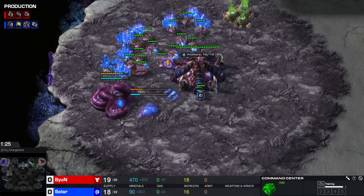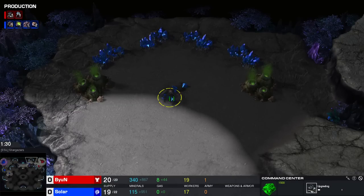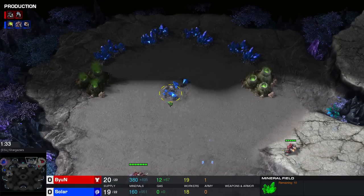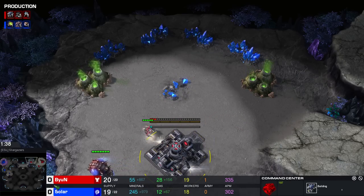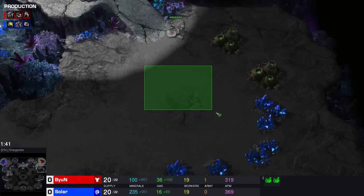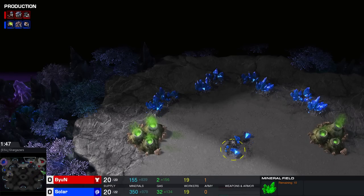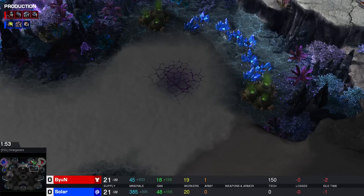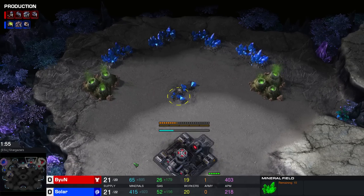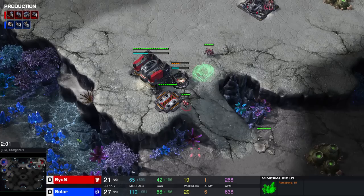We'll be playing on one of the new maps called Stargazer. Stargazer has an inside base, or a pocket base as we would call it. This base has two 10 mineral patches that can be mined. It has a relatively easy third base as well. I've seen this base being taken as the natural, as the third, and even as a fourth base, where Terrans take it as their third and then build an orbital on their fourth. There's a lot of options for Terran players, but it feels like Beyond wants to play it safe in the early game.